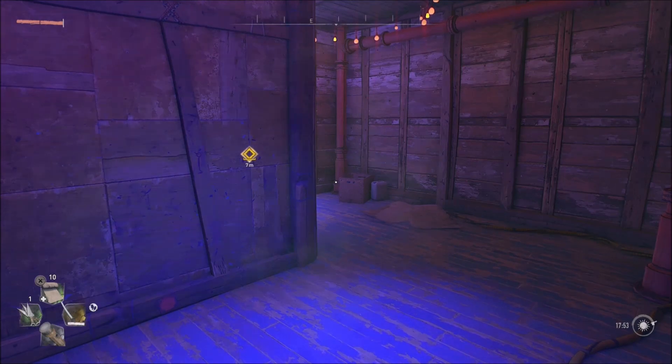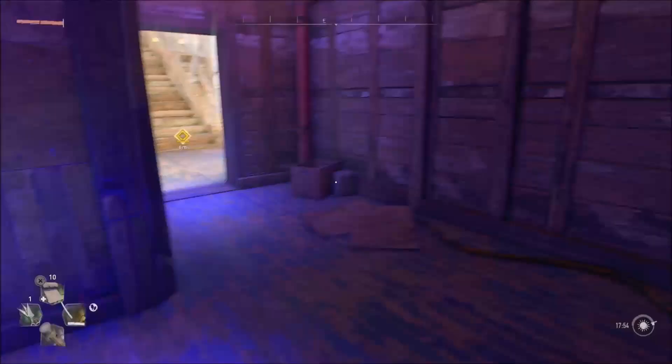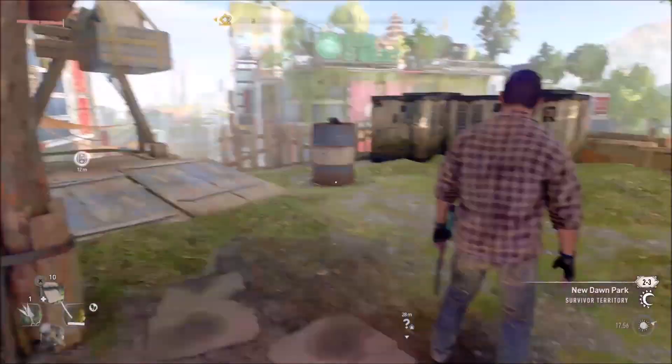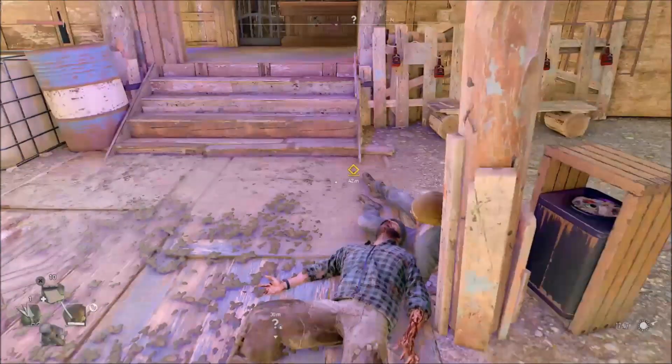Hey everybody, my name is Cat and welcome back for another video of Dying Light 2. We're going to continue right where we last left off. Last video we basically cleared out the entire space for the east external place. Now we got to go inside and try and help them out even further.